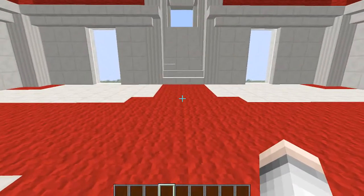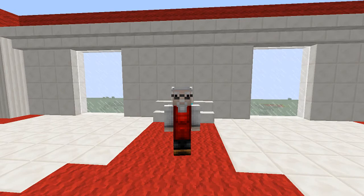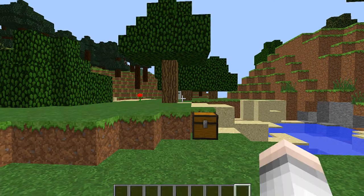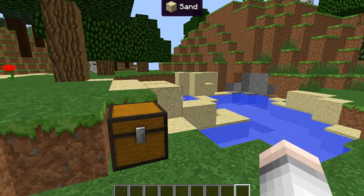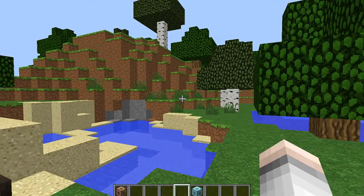Now this world is just a flat mining world, so I'm going to jump across into another world to show you. And here we are — I've got the blocks in my inventory. I'll show you the wooden one first and then go to the extreme and show you the diamond one.